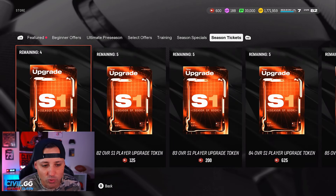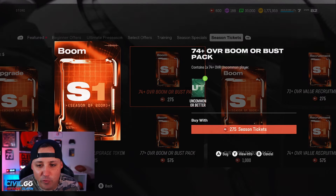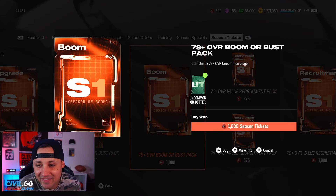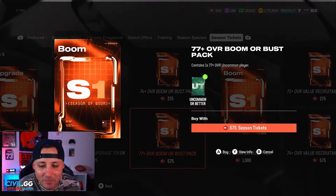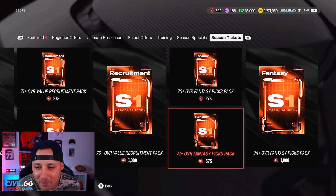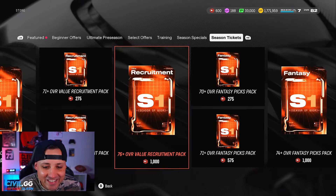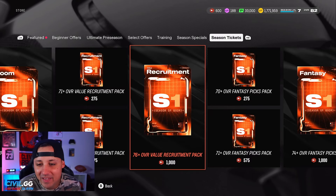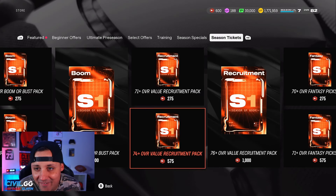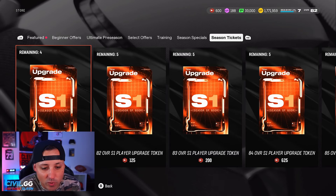Let's look at what's in the season ticket store. There are upgrade tokens — very good, we'll go over those in a minute. There's also a 74-plus Buster Boom pack. People have been getting decent pulls from the 79-plus and 77-plus packs, but I don't really recommend those. If it were 80-plus maybe, but 74-plus is sketchy — 5 players for 570 tickets, I don't think that's the move.